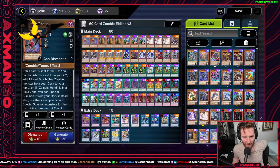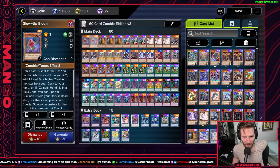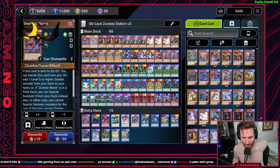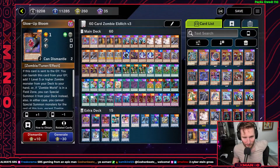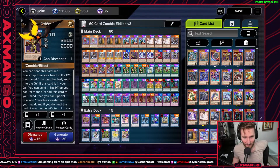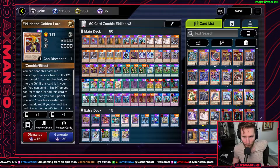Since we're playing a 60-card deck, two Glow Bloom is definitely essential because you'll find yourself able to summon off its effect multiple times per duel. The first Glow Bloom gets you to your first Ballerdrack, but then you can summon another Ballerdrack from the second one. Or if you're in desperate need of an Eldritch, you can summon it off Glow Bloom as well — so it gives you four monsters total you can summon from the deck with Glow Bloom.